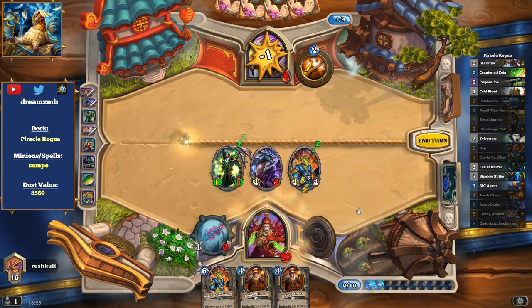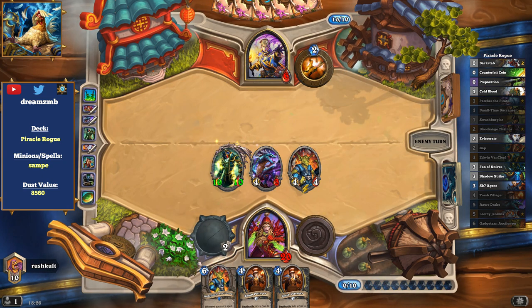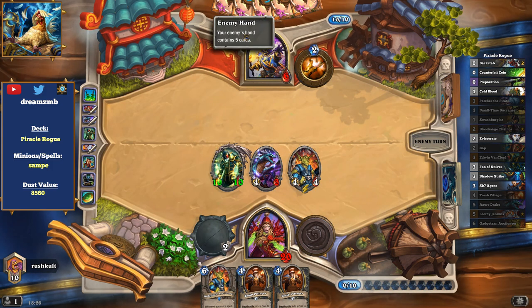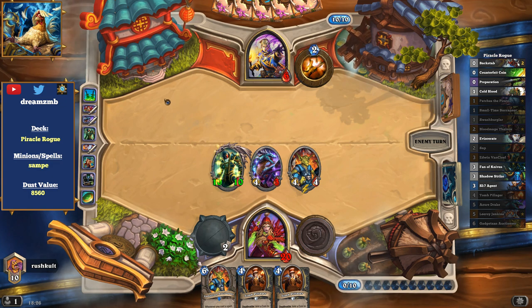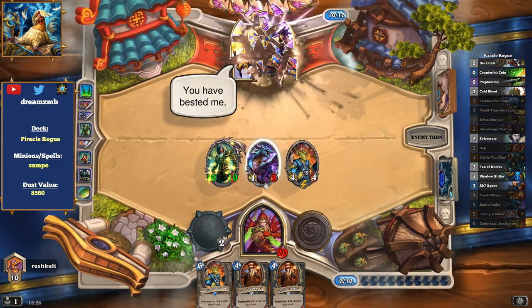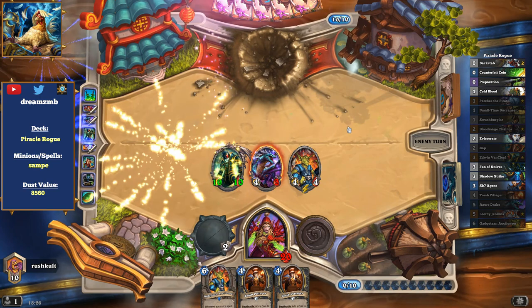He's pretty much in the same situation as last time — he has to kill the threat and clear the board, which is not all too easy. He just had two taunts, he has one more in hand, which does not protect him from dying. And yeah, that's it. Even though our enemy had a really, really good draw, we actually won that game. GG.